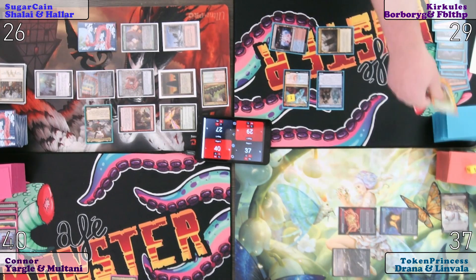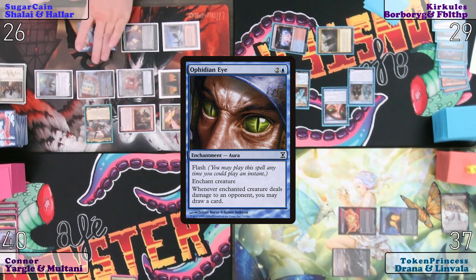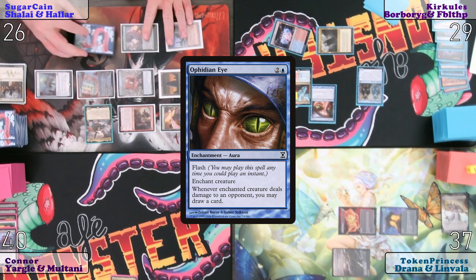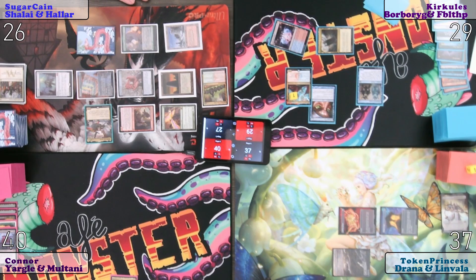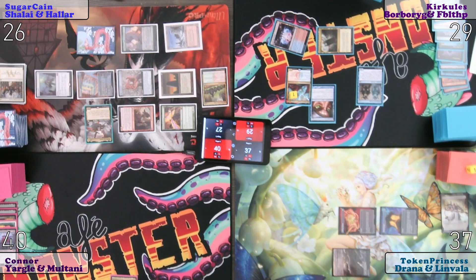For blue mana, she casts Ophidian Eye targeting Niv-Mizzet Perun, not the Phantasmal Image. This reads: when enchanted creature deals damage to an opponent, I may draw a card. This reads: whenever I draw a card, this deals one damage to any target. And whenever a player casts an instant or sorcery, I draw a card. So if you cast an instant or sorcery, I would draw a card, I would deal a damage — if I deal it to a player, I would draw a card, I would deal a damage, I would deal it to a player. So you have an infinite combo if we play an instant or sorcery. That is correct. Or if he does any damage with that creature.